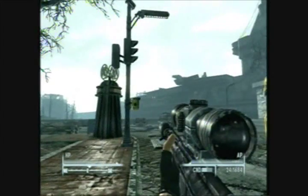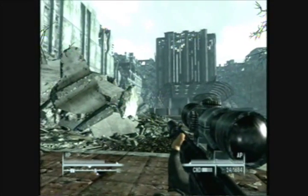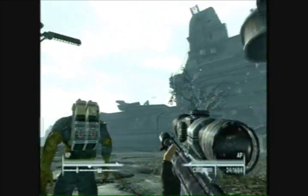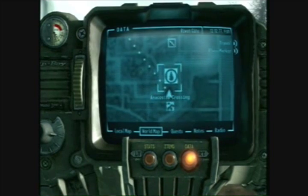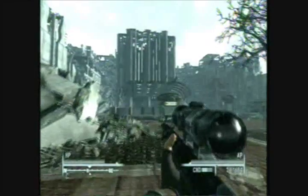Today we are doing a tutorial on how to get into the Capital Wasteland. First you want to come in front of Rivet City, right here in front of the stairway to get up to Rivet City. Then you want to head to the Anacosta Crossing right off to the right there. You can't miss it.